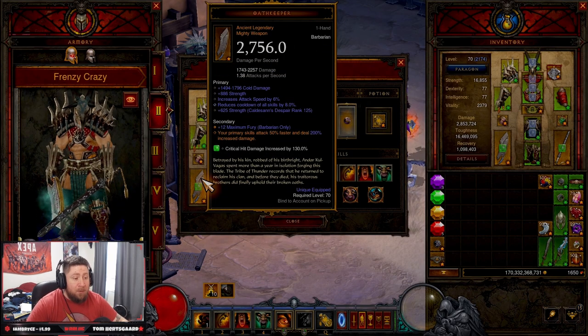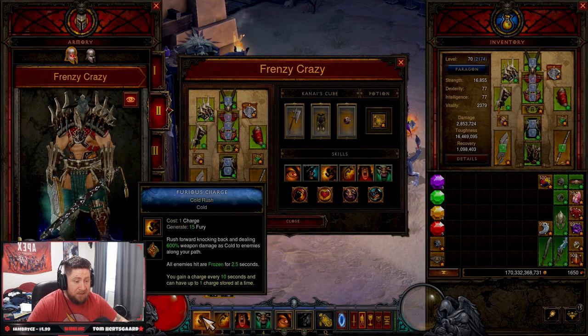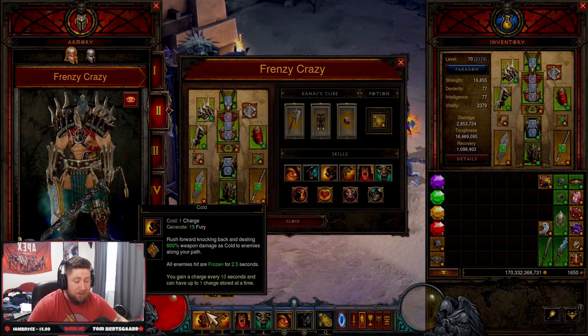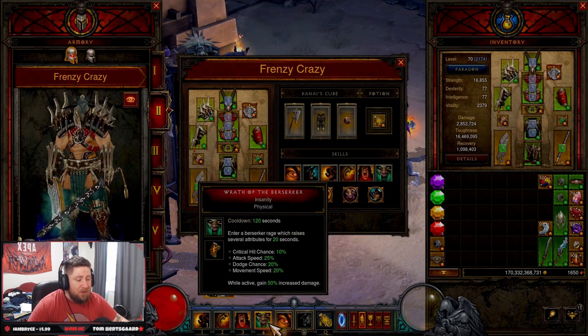The other must for the build is the Oath Keeper — your primary skills attack 50% faster and deal increased damage. We're going to be attacking with just Frenzy, that's it. The only other move we're using is Furious Charge to proc our Band of Might and to get around the map a little bit faster.